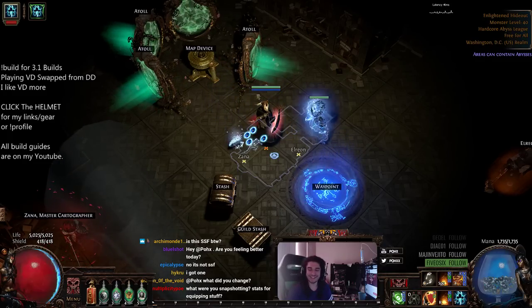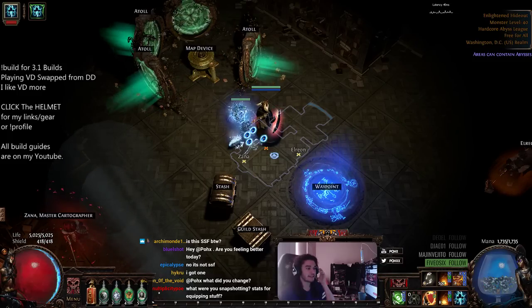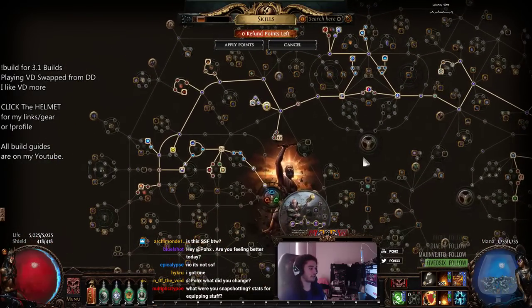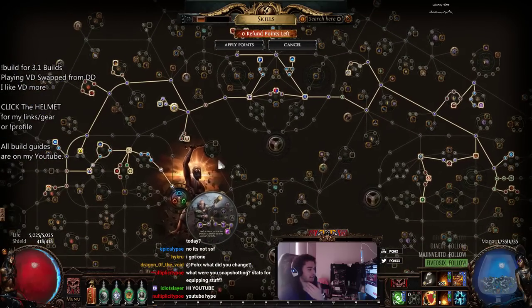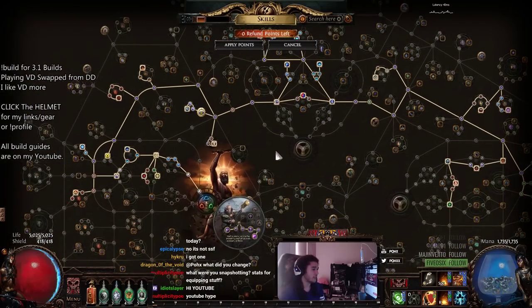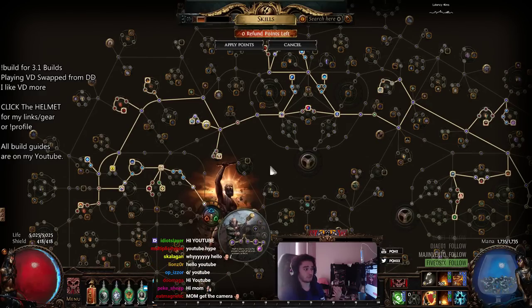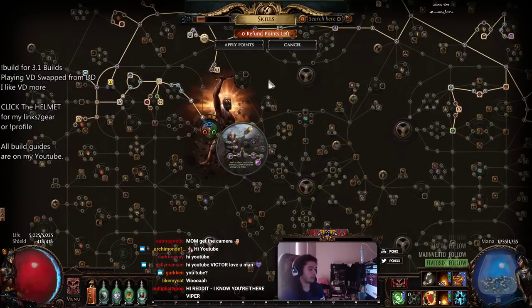Hi, hello and welcome everybody, it's Pox again. Today I want to give you some updates to the Detonate Dead character, which has actually been respecced to Volatile Dead. There haven't really been any changes to the actual skill tree. The thing about Detonate Dead is there's absolutely nothing wrong with it — it just wasn't fitting the way I'd like. The damage was great, clear speed was okay, single target was great, but something just didn't feel right. I tried going Prolif, respecced my tree a bit, it didn't really work out. So in general I just started to play Volatile Dead.